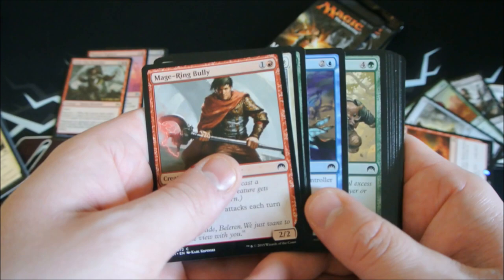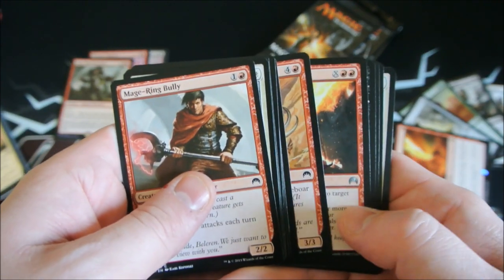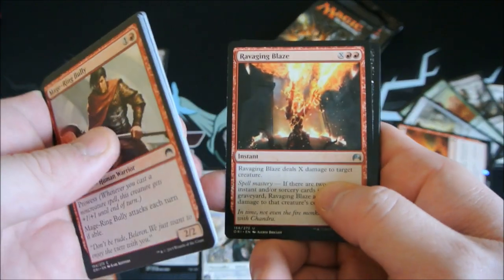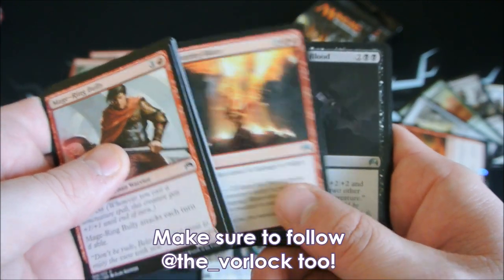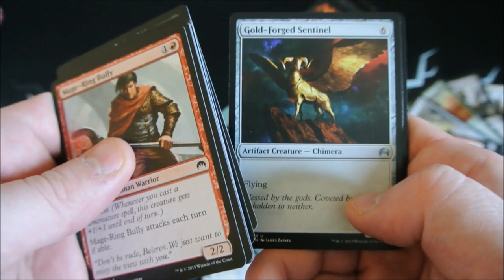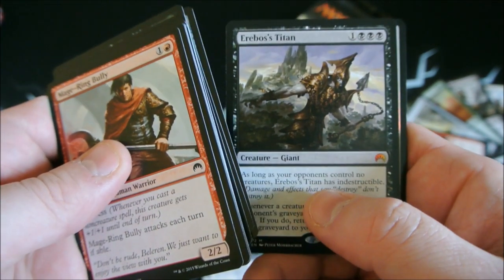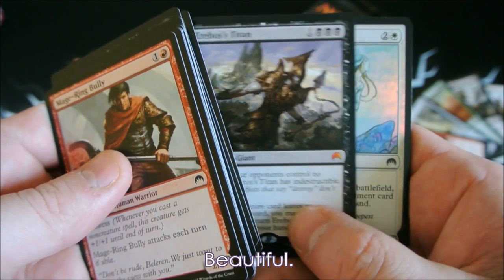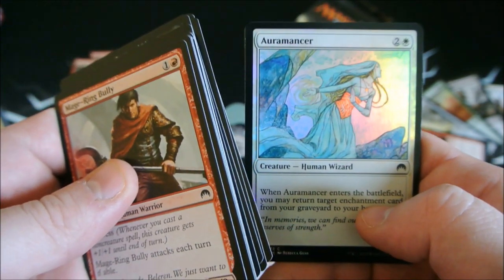We already let our friends on Twitter know, so if you also want exclusive information on Twitter, make sure you follow us at MTG Epic. We have Ravaging Blaze, a Consecrated by Blood, Goldforged Sentinel. Another mythic — it's Erebos' Titan, and a nice shiny Oromancer foil.